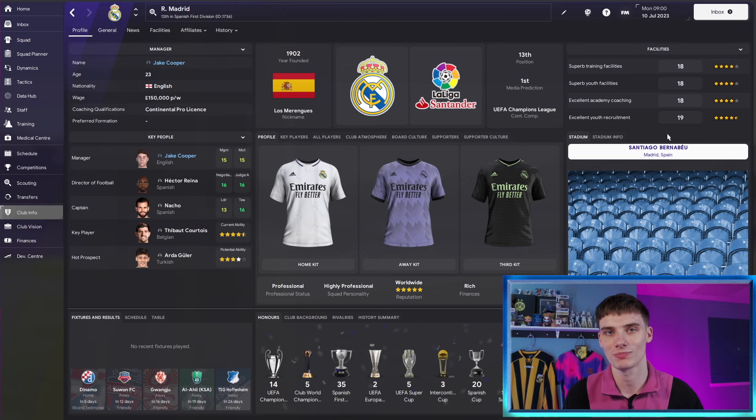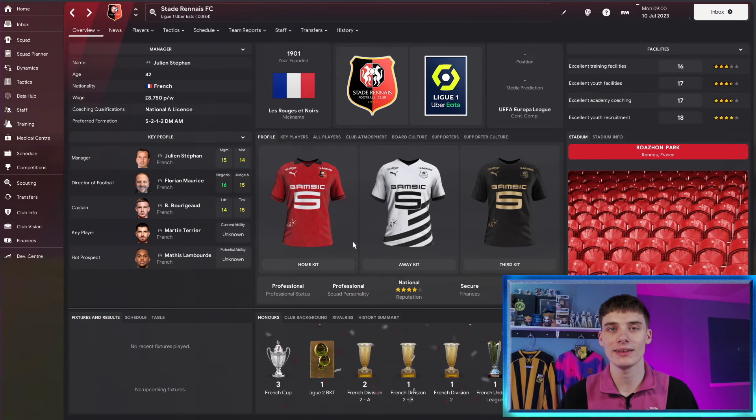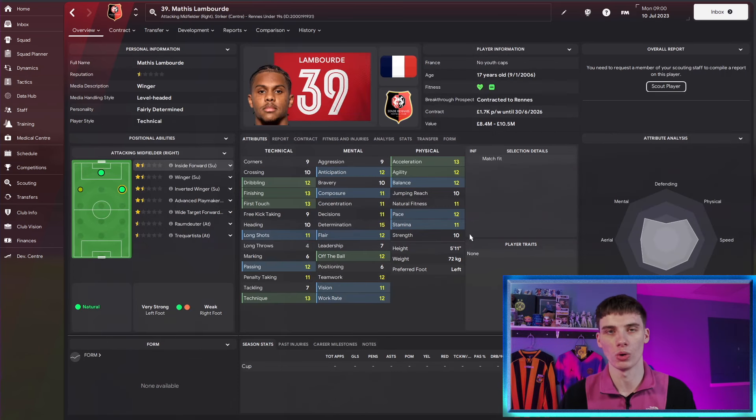We'll be heading over to France, a nation that's produced some of the world's best youngsters in recent years, but this one might be the pick of the bunch. The club we're going to is Stade Rennes, and in their ranks you will find the youngster known as Matisse Lambord. I don't know exactly how it's pronounced — I'm not a native French speaker — but this is a phenomenal talent.